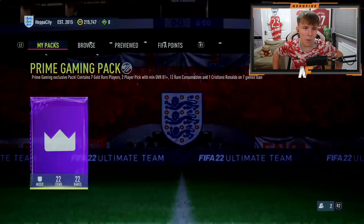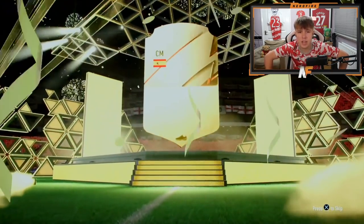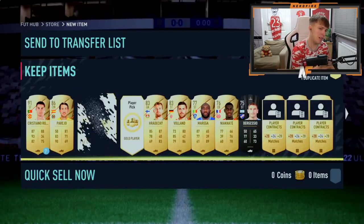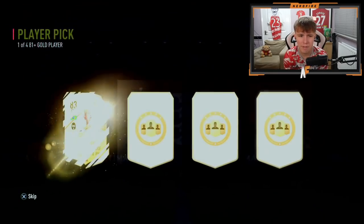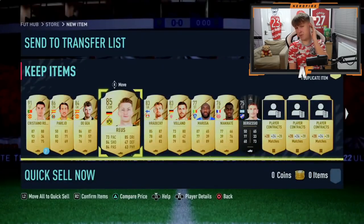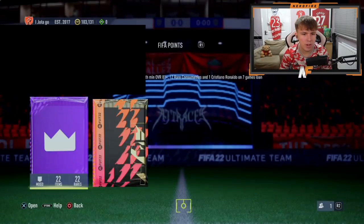Shout out to S-dash Hopper — prime gaming pack number eleven. There's a walkout on the outside: Spanish center mid Parejo — could have been Llorente but it's not. Can we get a walkout in the player picks too? Player pick one: De Gea and Maguire, 84 — not too bad. Player pick two: close at 85, probably the best one we've seen so far, maybe just behind Immobile.